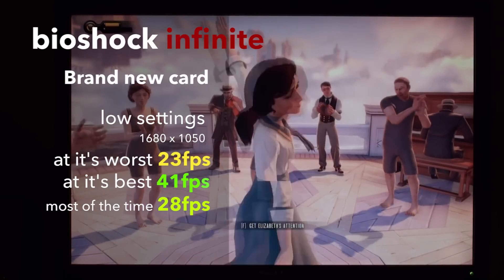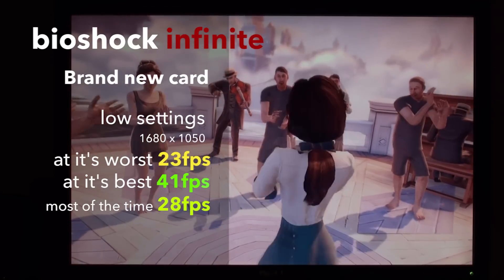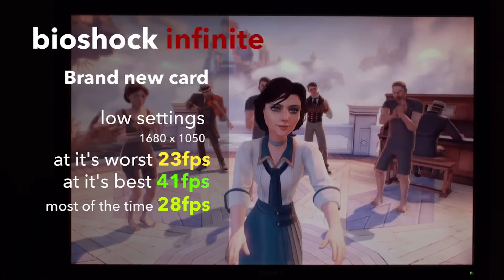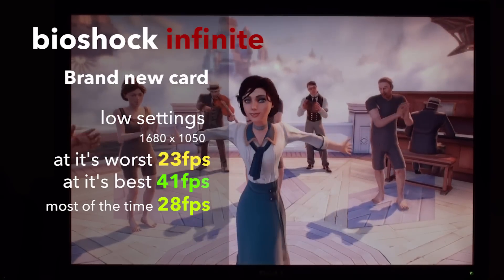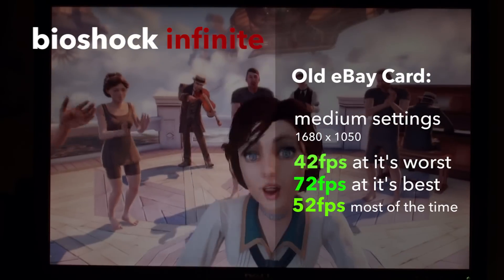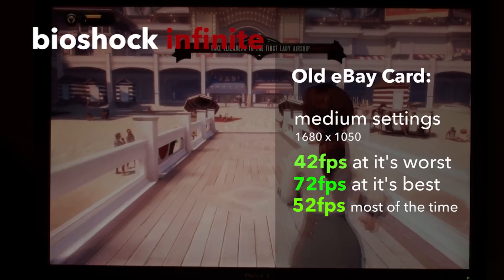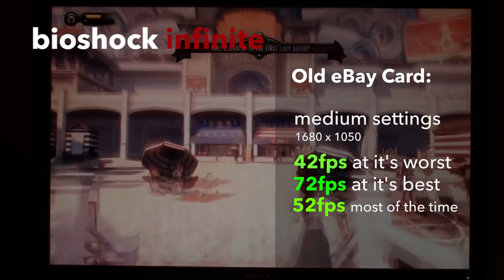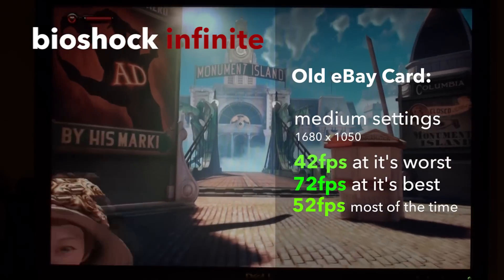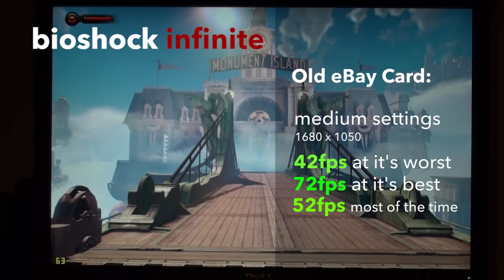Bioshock Infinite is an older but still very good looking game that can challenge a graphics card once the settings are cranked up. Running at low settings, the new card pulled 23fps at its worst, 41fps at its best and stayed around 28fps for a majority of the time, which isn't particularly impressive. Our old card flexed its muscles on the even higher medium preset, pulling 72fps at its best and a totally playable 42fps at its worst, mostly staying around 52. The old card at its slowest is the same as the new card at its best on the lower settings.